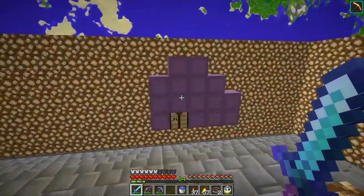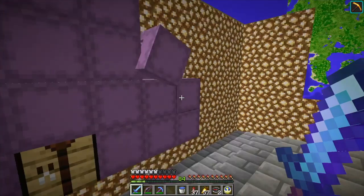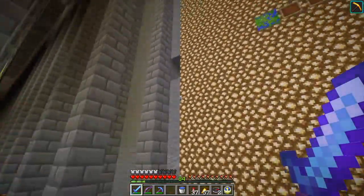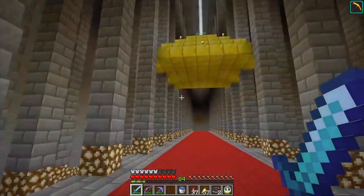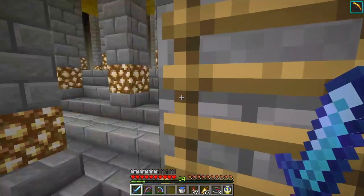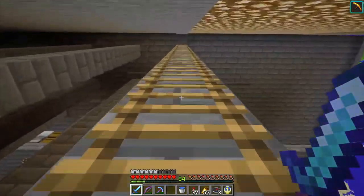And we got a shulker box here with just a ton of building materials, maps, all that good stuff. So how do we get back up safely? Am I going to have to fly up? There's got to be a way. It's like one of these pillars has a ladder on it — here we go. Let's see where this goes to.